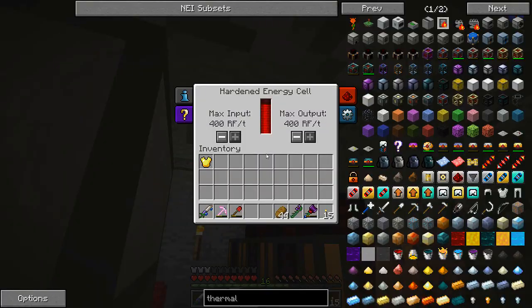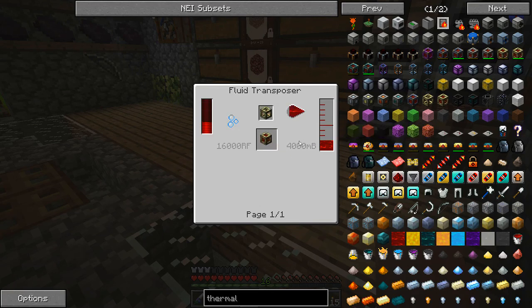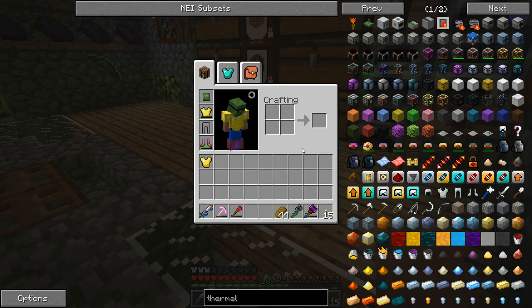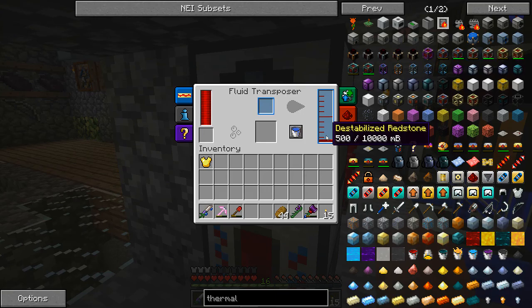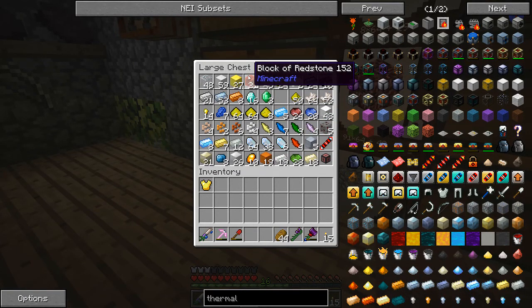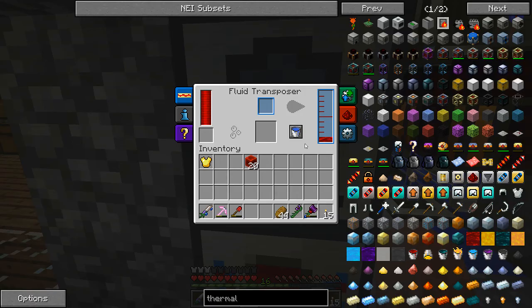Let's go ahead and upgrade the hardened energy cell to the redstone tier. We are going to need 4,000 millibuckets of destabilized redstone. Is that right? That sounds too much for some reason — did I read that wrong? Well, there's a thousand right there. I feel like we can do it in blocks to make it go a little bit faster. What should this block give us? Nine — okay.